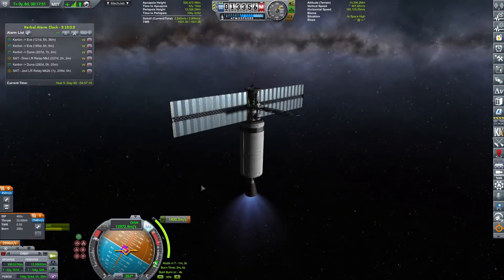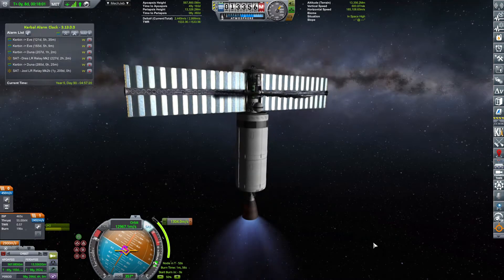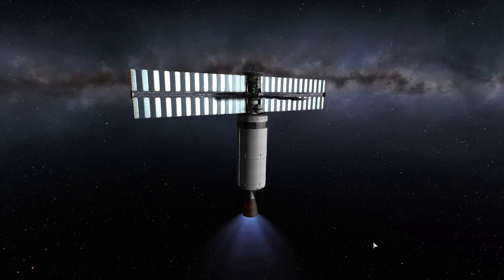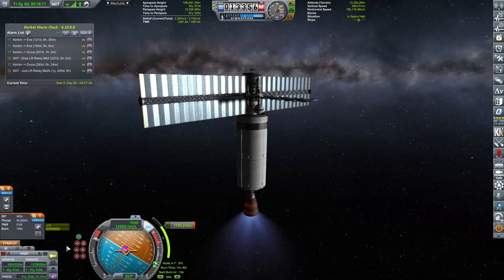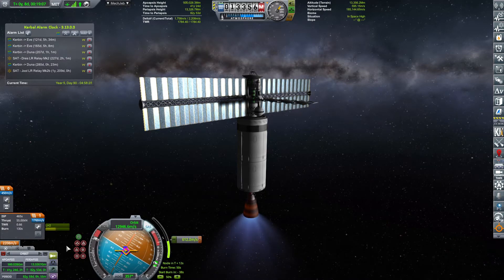This is quite a long burn. Thrust to weight is not stellar at 0.5, but we're in vacuum so we really don't care — we can do long burns. Look at all these solar panels and radiators. I put the radiators because I wasn't sure if I needed them with RTGs, but I noticed they generate heat. I didn't want them going into core shutdown mode like I had with my Dres craft, so I figured I'd put them there — they're not hurting anybody.